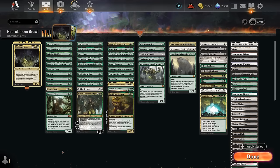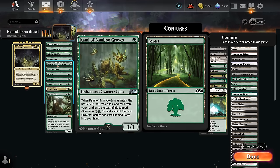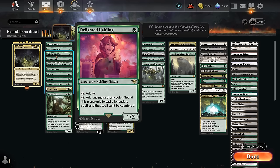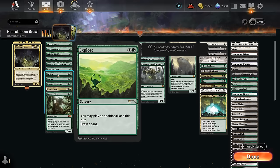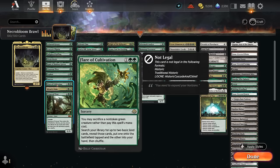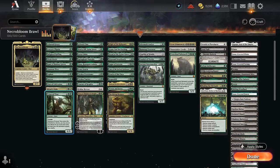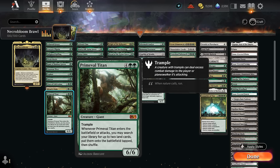For mana acceleration, we have Arboreal Grazer and Kami — the only Alchemy card in the deck — to put an extra land in play. Creatures that tap for mana include Avacyn's Pilgrim, Halfling, Elvish Mystic, and Lanor Elves. Explore lets us play an extra land and draws. Harrow is great for enabling landfall — sacrifice a land to search up two basics that enter untapped. Flare of Cultivation works nicely with Arboreal Grazer and Kami, which we don't mind sacrificing to search basics. Mirari's Wake doubles mana and gives the team +1/+1. Primeval Titan — banned in Commander but legal in Brawl — can search up multiple lands, often fetch lands to enable landfall multiple times on the following turn.